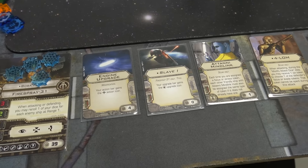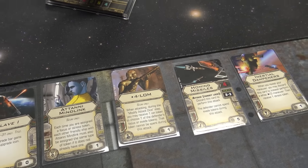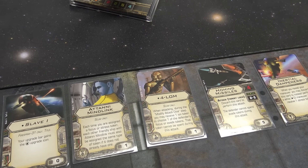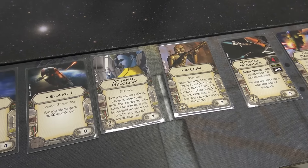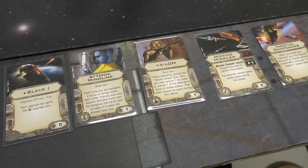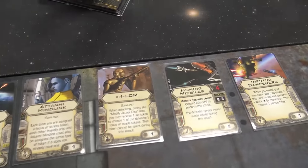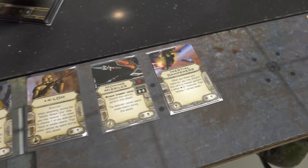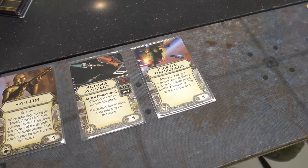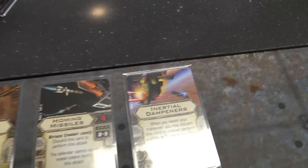Slave One — just because, well, it's Boba Fett. He's gotta have Slave One and it's zero points. Mind Link, throwing around not just the focus but also evades — just focus and stress. Four Long to do the tricksy work. Homing missiles, just because he does have a missile slot, and inertial dampers to set up some combos. We'll see how that goes.